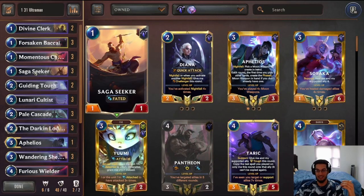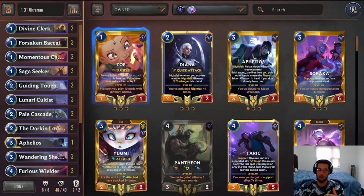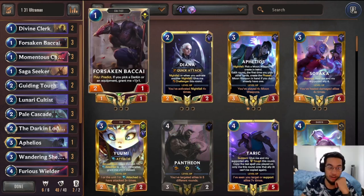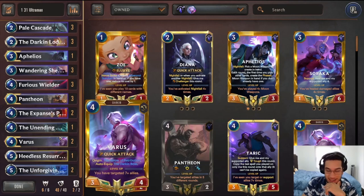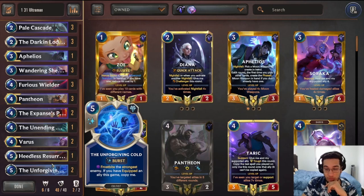The rest of the deck is supporting cards. We play Saga Seeker, but very rarely will it become your main win condition — it's just there as a unit that can get really big and stall the opponent from their attacks. We play Divine Clerk for some additional lifesteal if we run into Lurigin's type or other aggro decks. Forsaken Bakai is really nice for protecting our Pantheon. Unending Wave is nice if you're running out of resources late game, and Healer's Resurrection to bring Pantheon back or potentially have double Pantheon can also be really clutch.